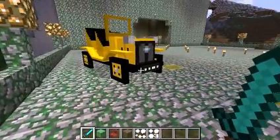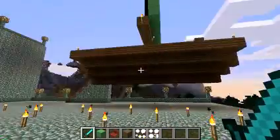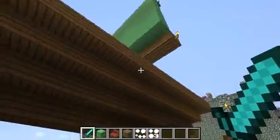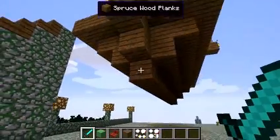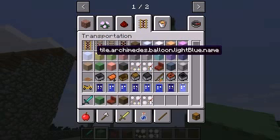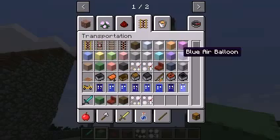We made an airship in our airport, and it can even float on water — though we're not getting to that today. It's green and we have green balloons. We made our airship using air balloons — you can find them in your inventory under transportation. These balloons will make things rise; for every balloon I have, I can make four blocks rise.